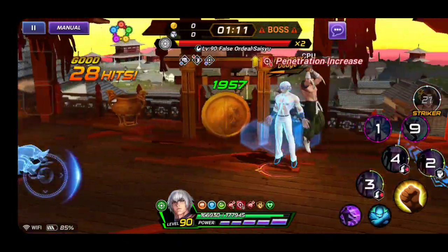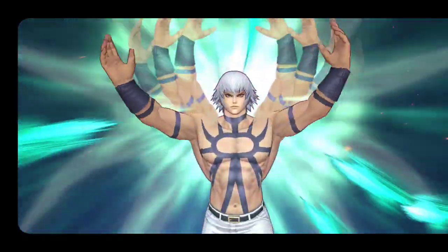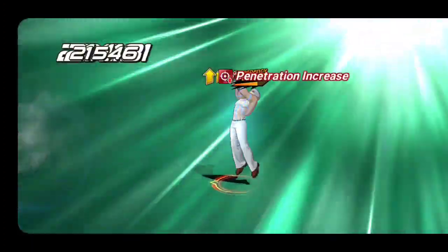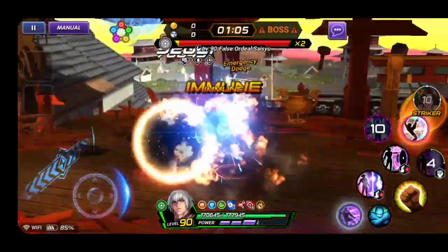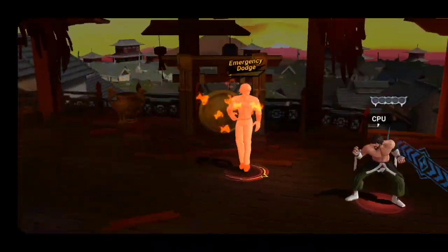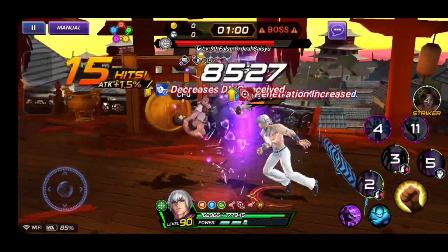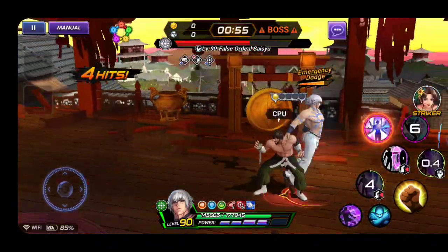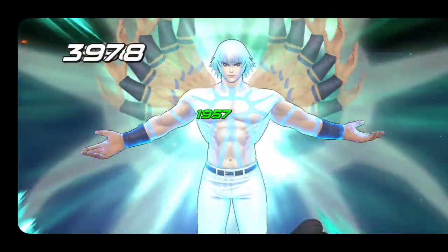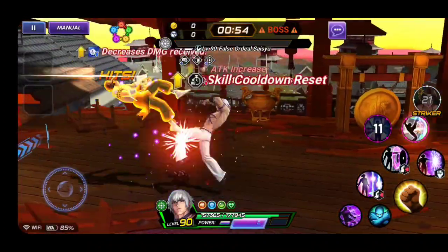If you get a really critical hit you're going to get burned, but the good thing about Orochi is his hyper armor still protects him. I'm doing the Marokari so I'm not going to get hit by the fireball. I got burned there but once I hit him the burn is gone. Mai is also healing me in the background - good thing.